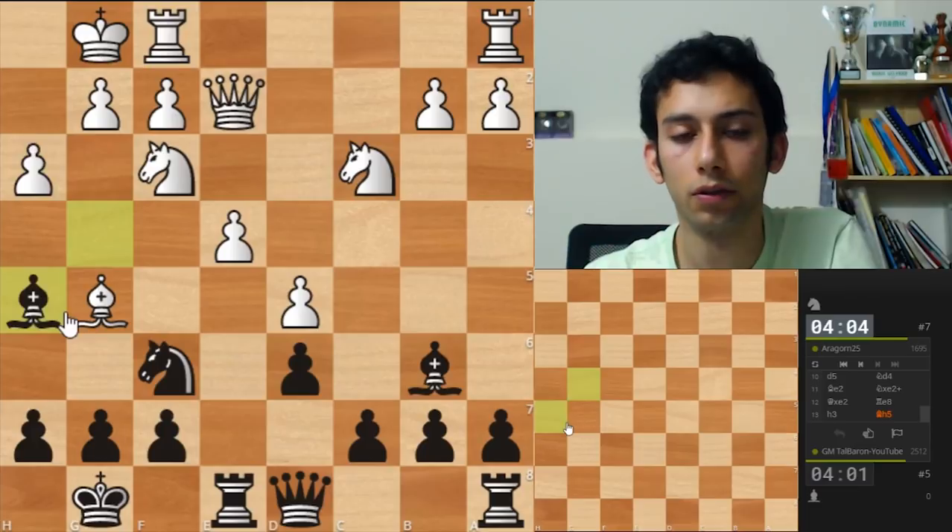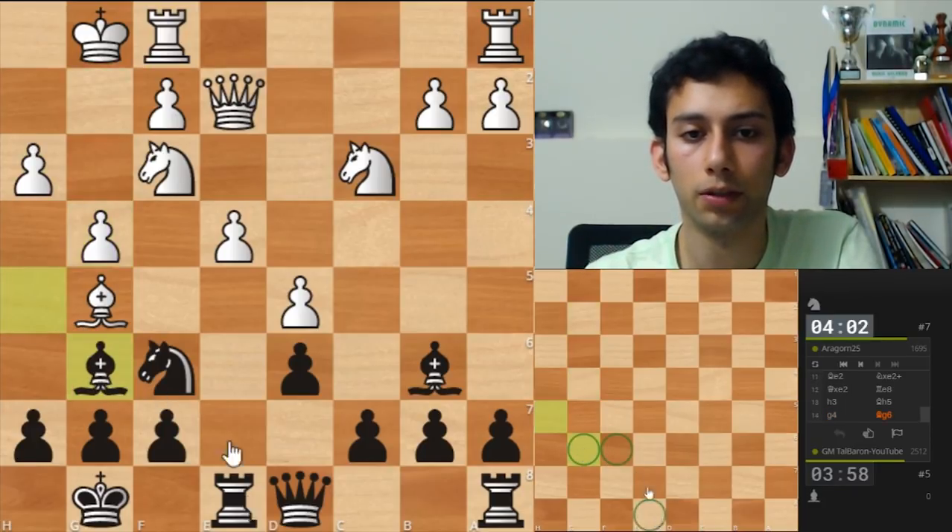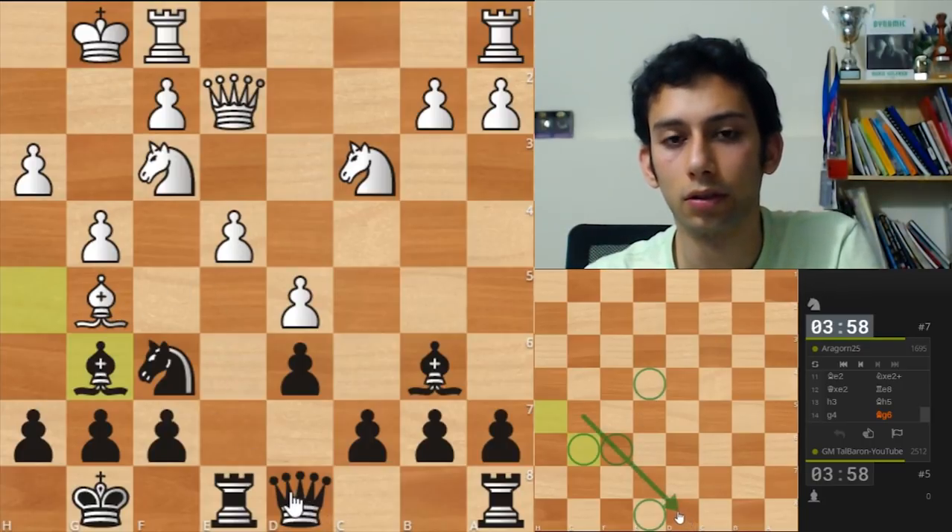Bh5. King g... pawn g4. Show g6. Now three pieces attack this but this is pinned. Interesting. But I have some tactics in mind with knight xd5 and knight f4 check. If you... ah no, the king is not on g2. Forget it.